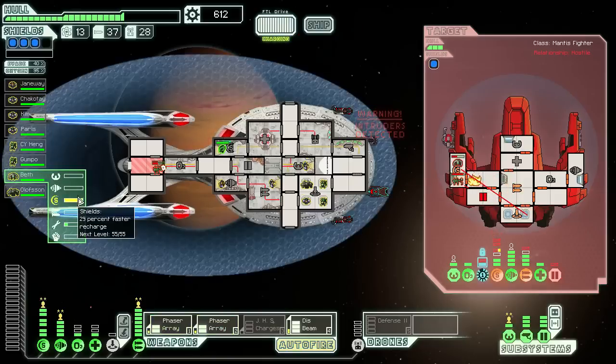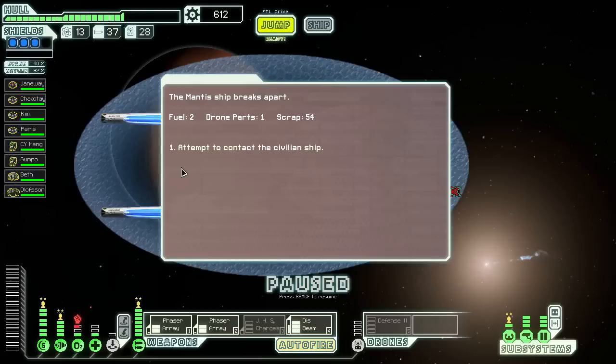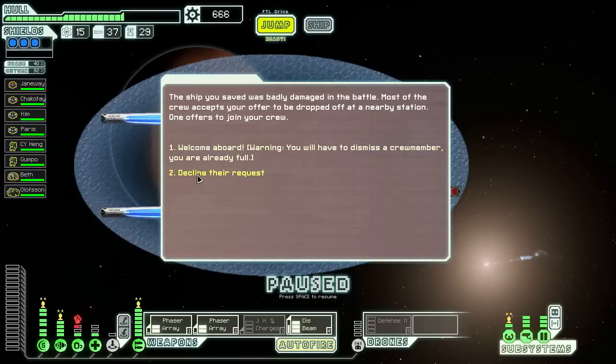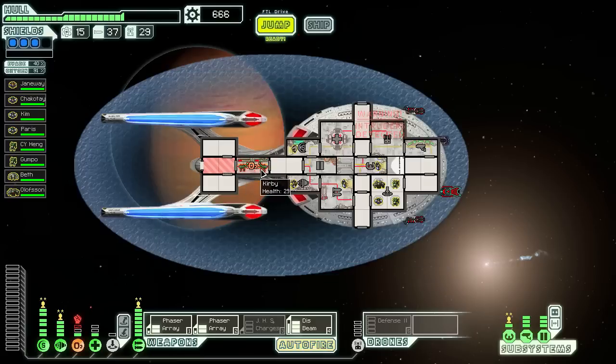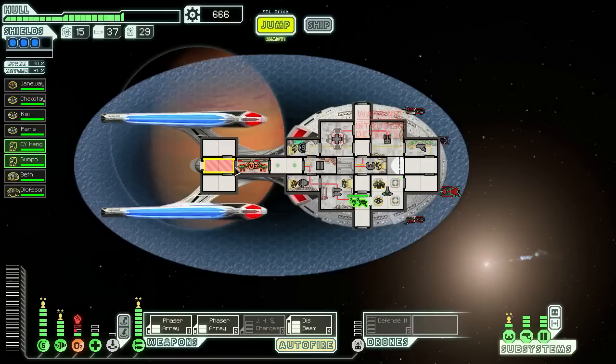Beth somehow just got better with shields. You can try to take down the oxygen — do we want another mantis? Not really. Why is the insurer detected here? Just turn off the oxygen, that way this room will suffer, and then turn it back on. I know mantises are probably a poor choice for who to repair it, but whatever, I'll get it done.